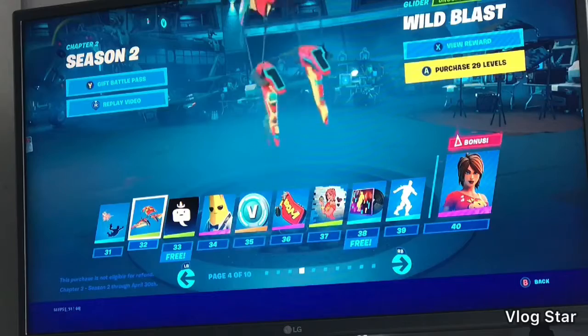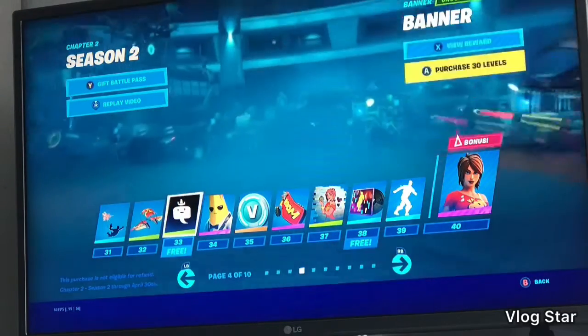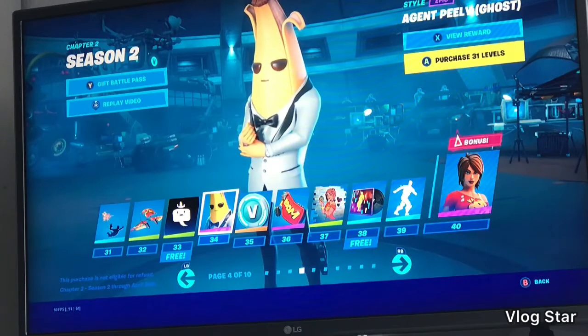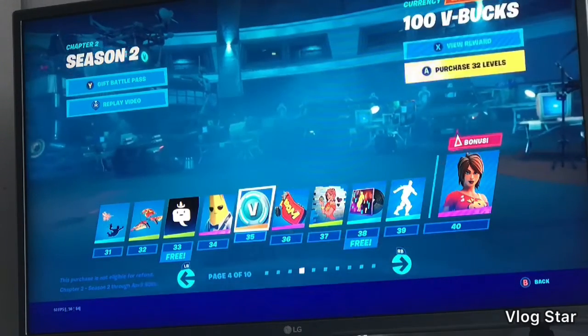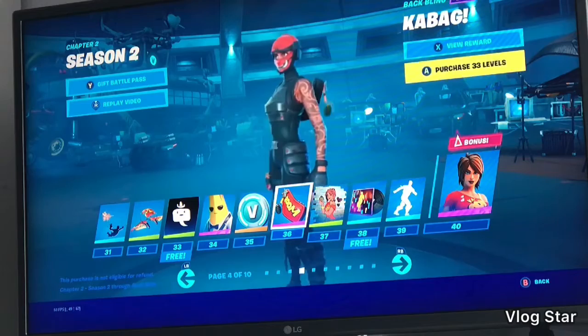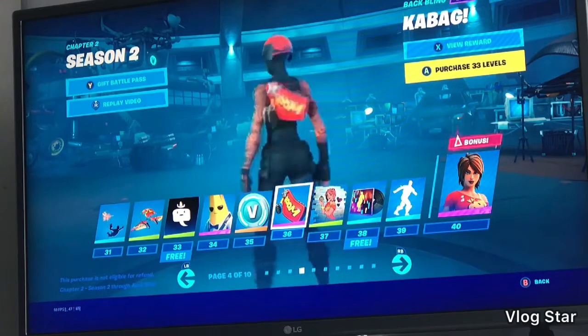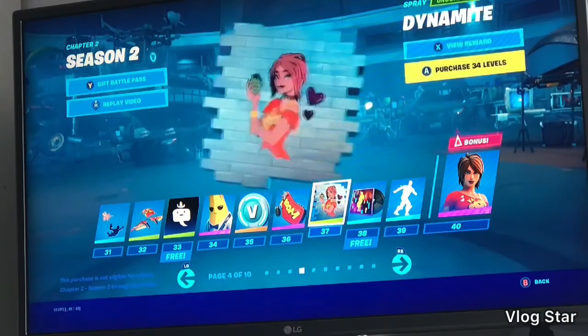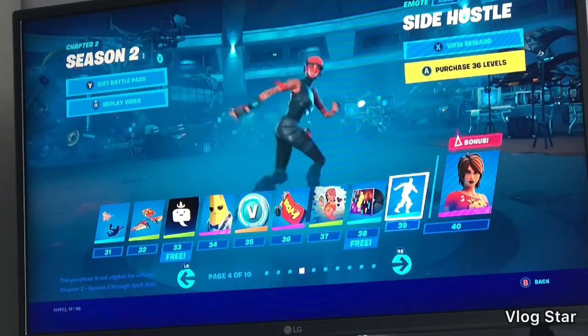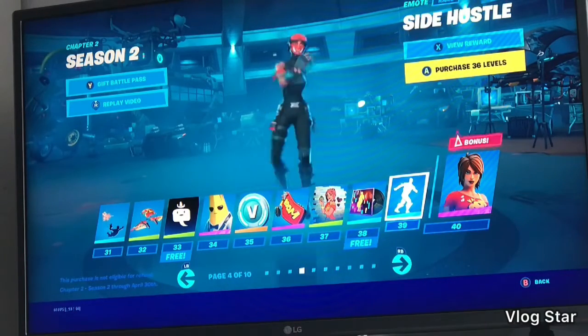Wild Blast — it's meh, it's all right. I'll pick the Peely ghost style — it's a little bit better than the last one. More V-bucks. Cabag — it's a small back bling but it's not good. Dynamite — I don't think they brought it back. The emote is called Bunny Hop. Side Hustle — first good emote, it's all right.